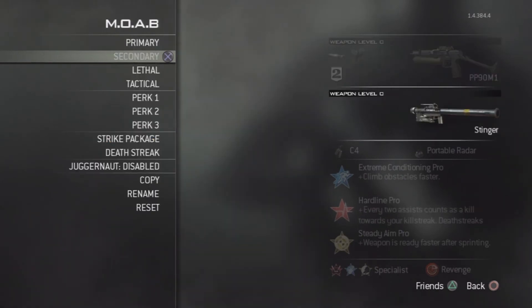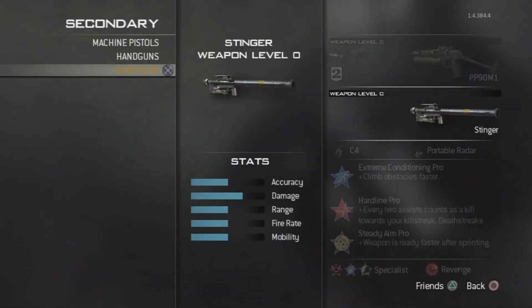As a secondary, you want to have a Stinger, because if the enemies have air support up, you can take it out. And with Hardline, you have one less kill to your point streak.